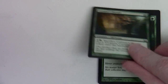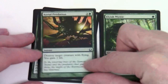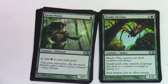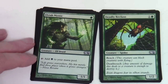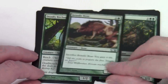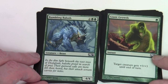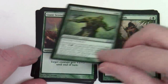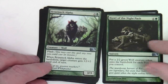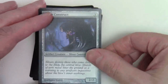Green: Centaur's Healer, Predatory Sliver, Elvish Mystic (two of those — functional reprints of Llanowar Elves), Deadly Recluse, Brindle Boar, Sporemound, Rumbling Baloth, Giant Growth, Trollhide, Hunt the Weak, Axebane Stag, Bramblecrush. Uncommons are Briarpack Alpha along with Howl of the Night Pack. And finally our one colourless card: Sliver Construct.